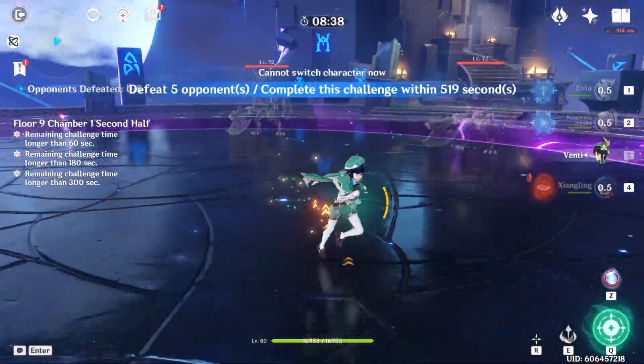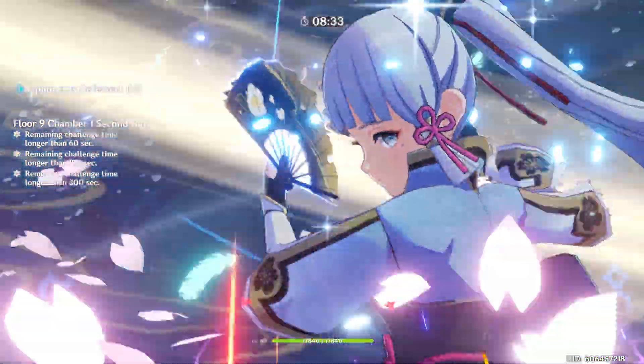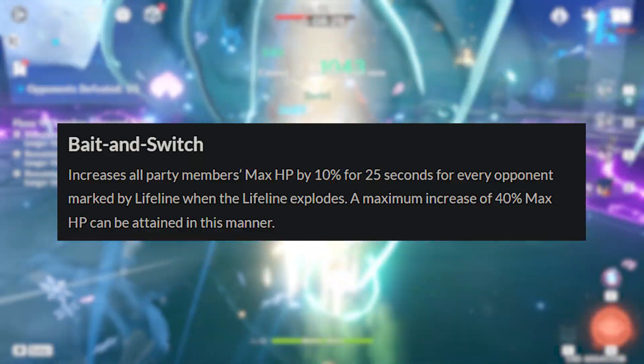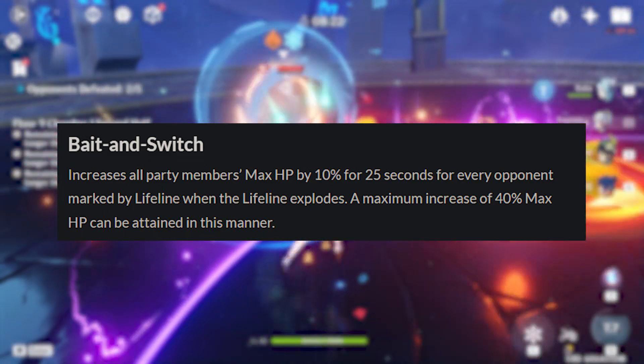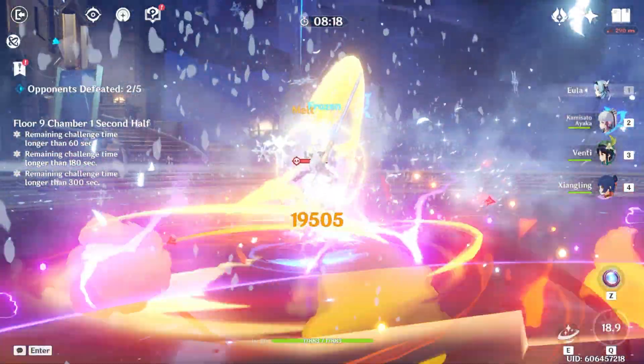Her C3 is a skill level up, so not much to say here. But next we reach her C4, and this is where it gets really, really good. Her C4 states that it will increase the party's HP by 10% for 25 seconds for every opponent marked by your skill, capping at 40%. This is absolutely nuts.